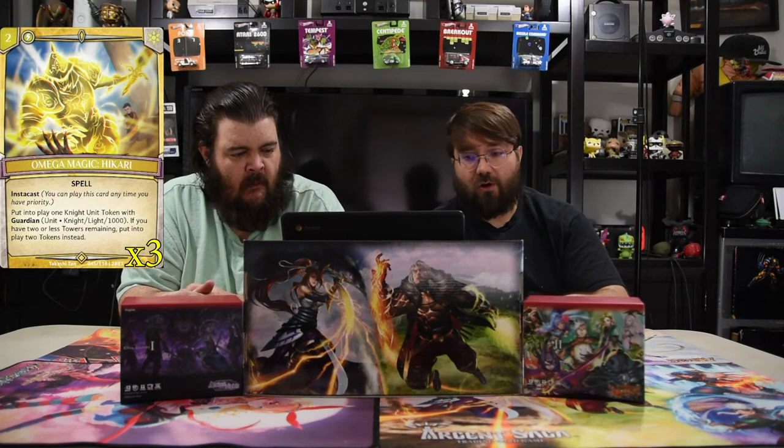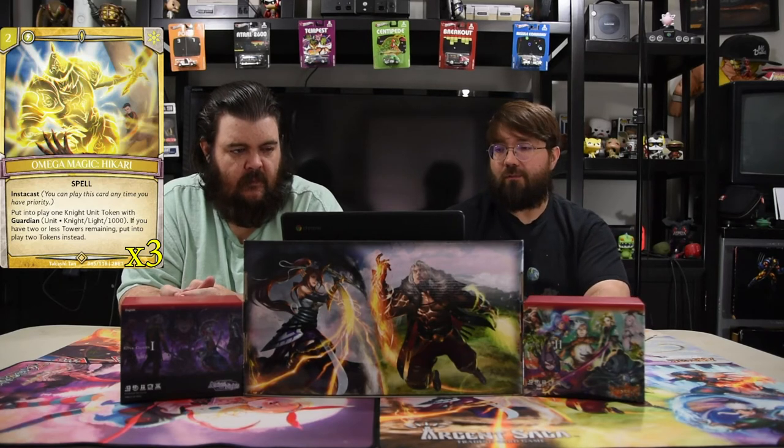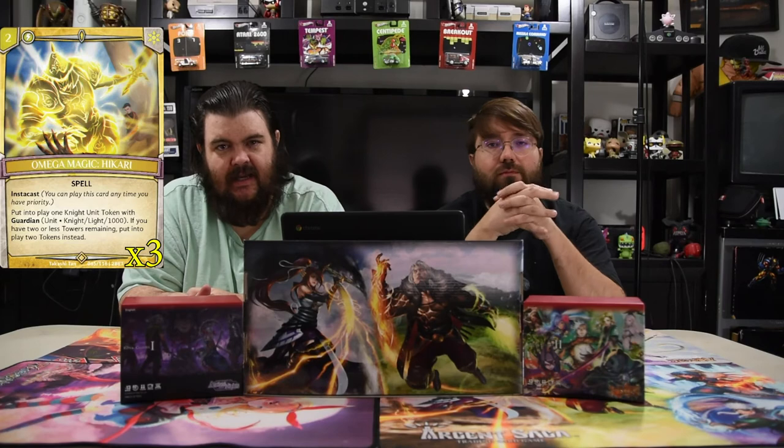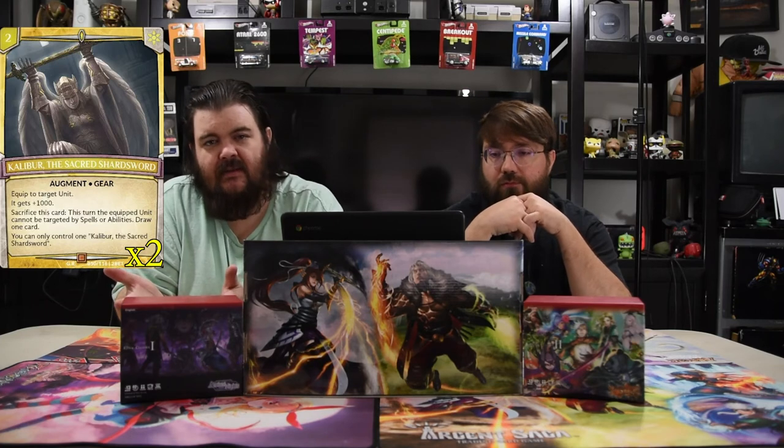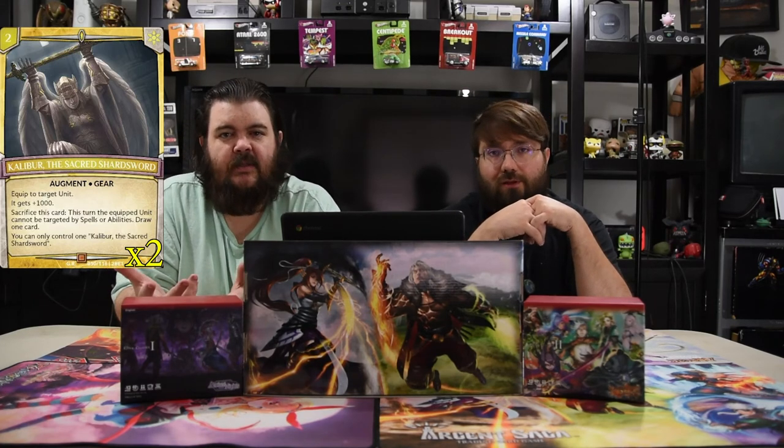Of course we have Omega Magic Hikari — a two-drop instacast. Put one knight unit into play with Guardian, it's a 1000, but if you have two or less towers remaining, put two tokens instead, which can overthrow a game really quick because those dudes can attack. Next is Calibur the Sacred Shardsword — two for an augment, plus 1000. Sacrifice this card: the turn you equip, the unit cannot be targeted by spells or abilities. Draw one card; you can only have one equipped. Since it gives plus 1000, it automatically makes 1000s untargetable by spells or abilities if you have the green girl in play, which is kind of broken. If you equip it straight to her, she triggers herself.